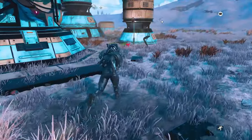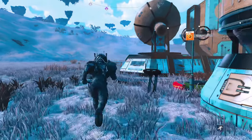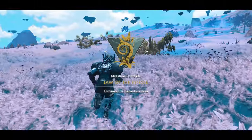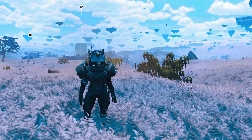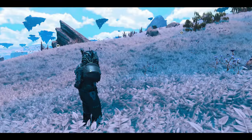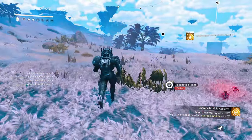Someone came here and stole all the whispering eggs, so I can't get them now. I have to go find another one of these. I'll be back with you guys in a bit - I'm gonna go travel by jetpack. All right, and there we go - that's law of the jungle done. That is eliminate hazardous flora, which is in phase three. Let's go ahead and collect that.